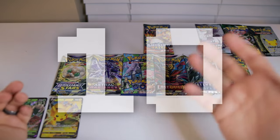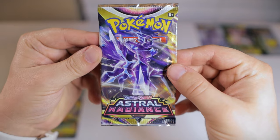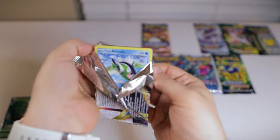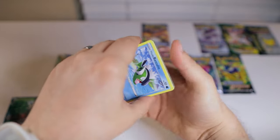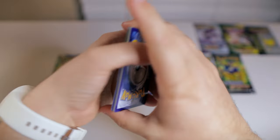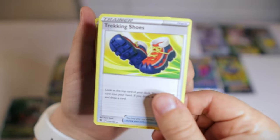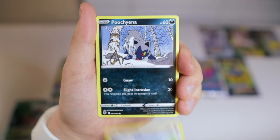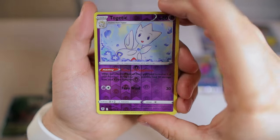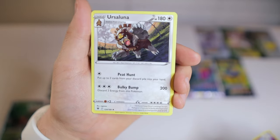At number 10, we have a set that has a trainer gallery and a reverse hit spot, which definitely helps out the set a lot. I call it the most okay-est set of the Sword and Shield era: Astral Radiance. It is actually a pretty solid set — that's why it's ranked right in the middle of our tier list. It does suffer from a lack of super exciting chase cards, but it has several really good ones: the Dialga, Palkia, Machamp, Beedrill, and a big hit with Misty and Starmie. We got nothing in the reverse spot, which is a shame, and our card today is just an Ursaluna non-holo rare.